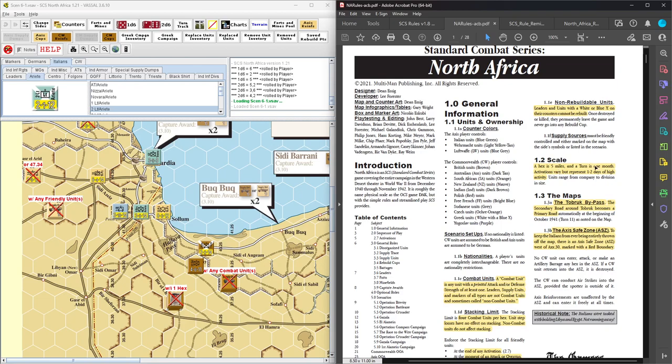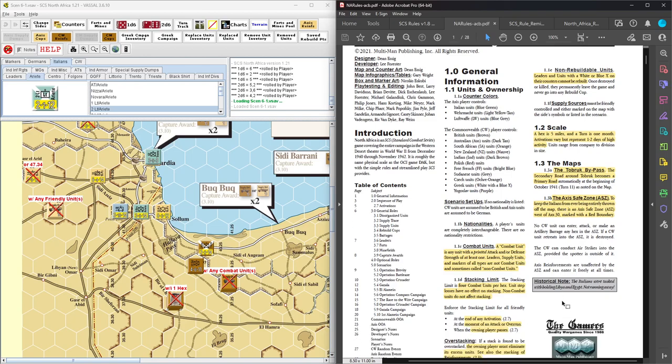Scale is 5 miles per hex; each turn is one month, but the activations represent 1 to 2 days of high-intensity activity. So the first scenario we play is only one turn, but we're going to have multiple activations back and forth — potentially it plays out like multiple turns. There is also a Tobruk bypass that becomes a primary road, and an Italian access safe zone where the Commonwealth can't attack certain units — so you can't totally eliminate the Italians.